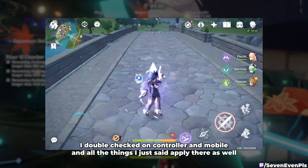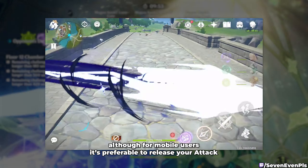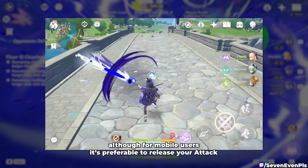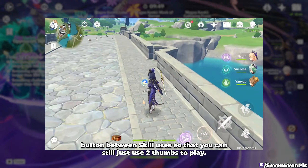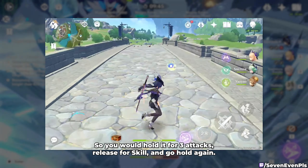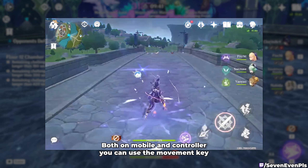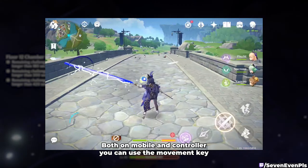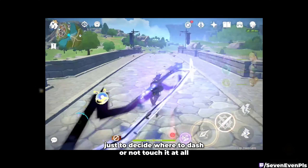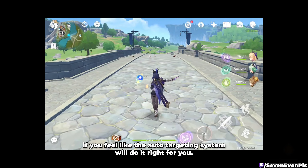I double-checked on controller and mobile, and all the things I just said apply there as well. Although for mobile users, it's preferable to release your attack button between skill uses so that you can still use 2 taps to play. You would hold it for 3 attacks, release for skill, and go hold again. On mobile and controller, you can use the movement key to decide where to dash, or not touch it at all if you feel the auto-targeting system will do it right for you.